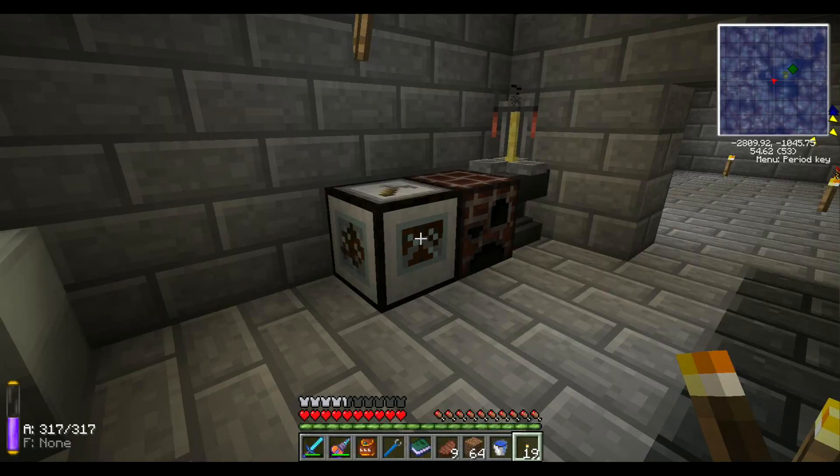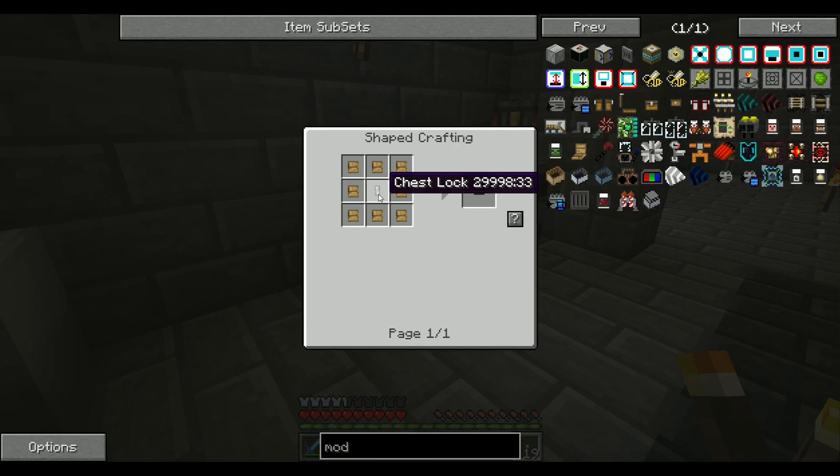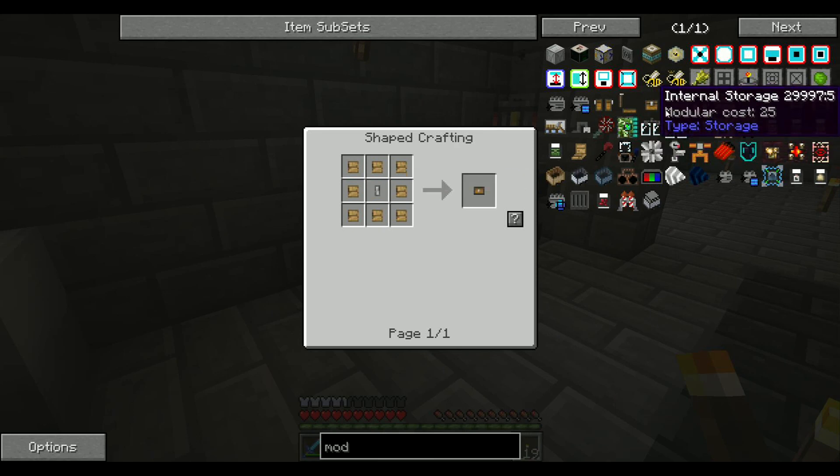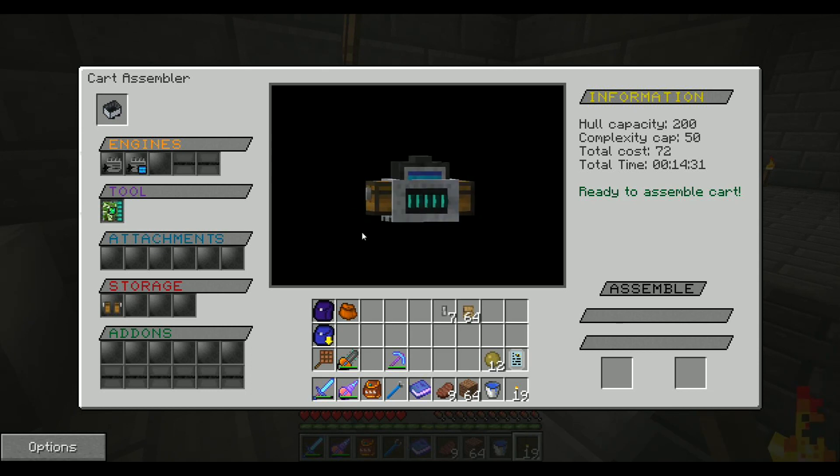Now I could go and get some internal storage, but they require 25 modular cost and you don't get a whole lot of storage, though it doesn't take up a side of the cart.